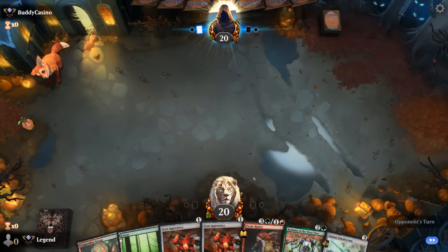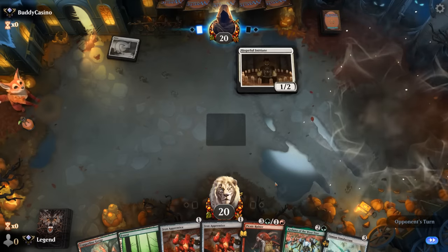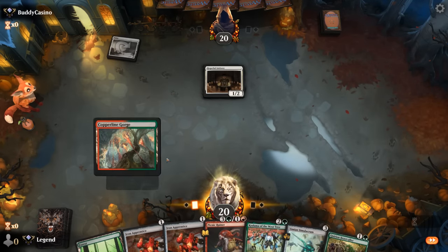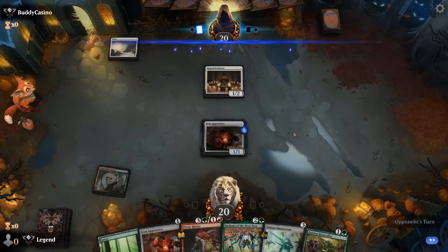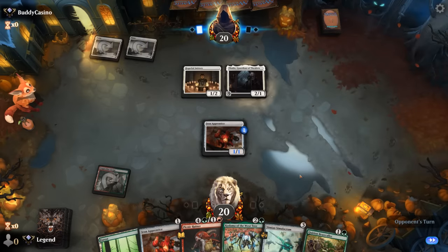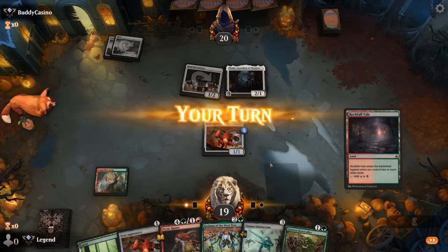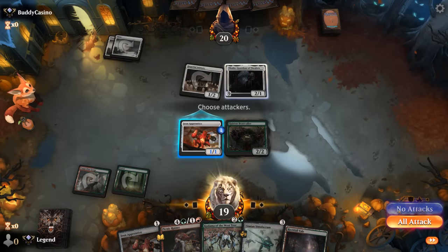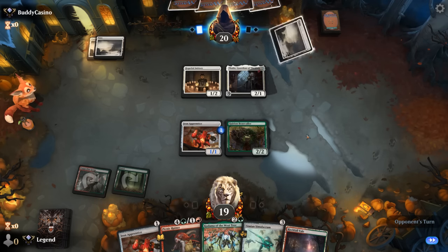We're on the draw with a keepable hand. Double Apprentice could set up a nice turn with Kodama if we can connect and search up a bunch of lands. I'll play an Apprentice now even though Beastcaller maybe wants us to hold some creatures — the curve of Beastcaller into Kodama could be excellent. Don't really mind seeing Thalia. Play Beastcaller, pass it back, and hope to set up a successful attack.